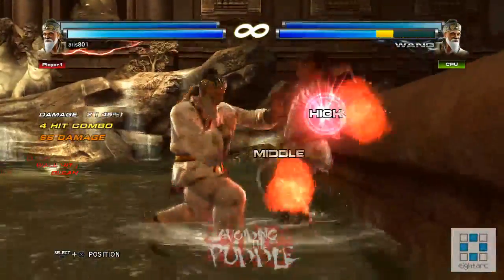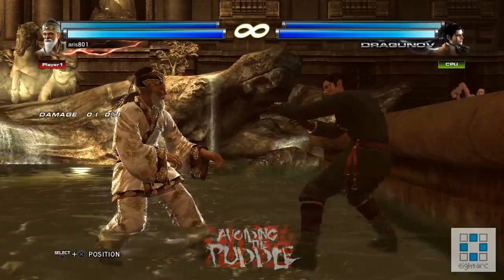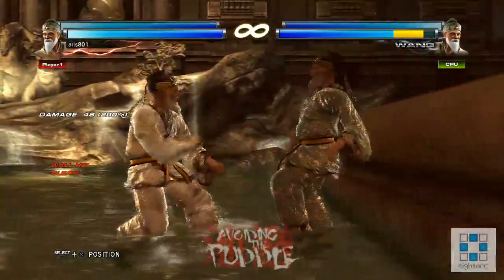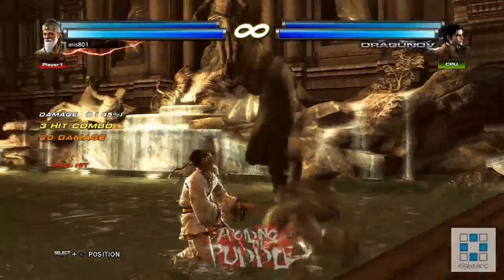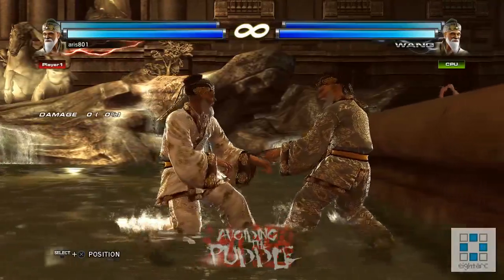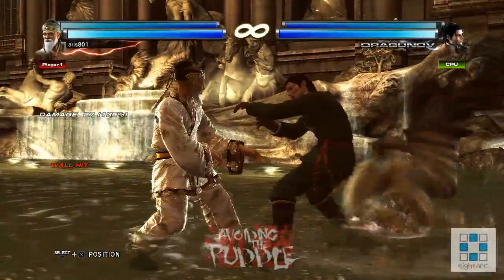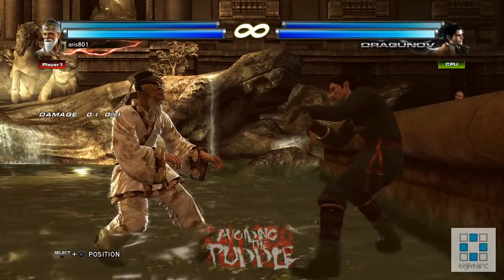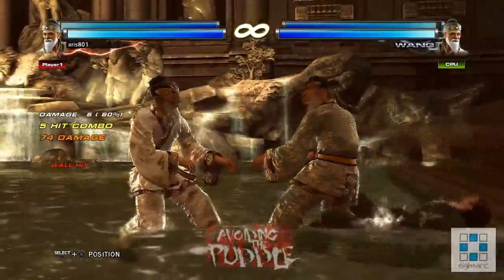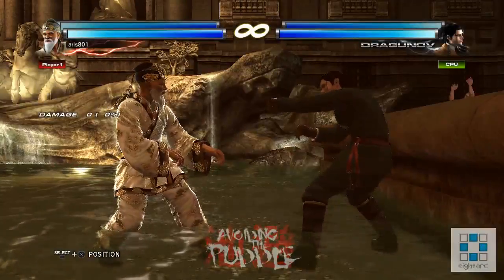One option against raw tag is another back+2,1 one+two before they even leave the scene. You can probably do a 1+2 to bound them again — that doesn't work, but down-forward+1,1 could work. Yes — that hits the inbound and bounds the outbound so you get a Halloween situation, which is decent. I'm sure there's something better; I haven't quite found it yet. If you guys know anything, leave it in the YouTube comments. Down-forward+1,1 is actually pretty good because you can float them if you do it right.